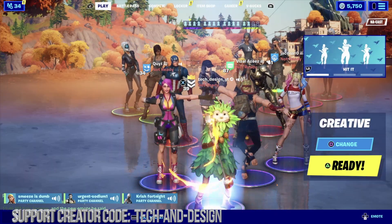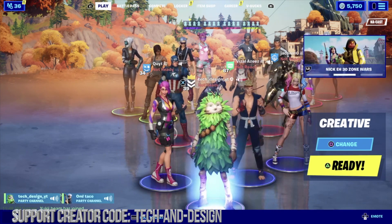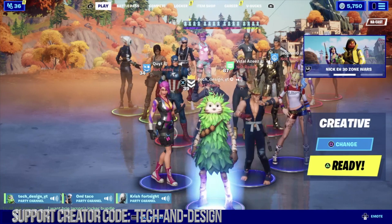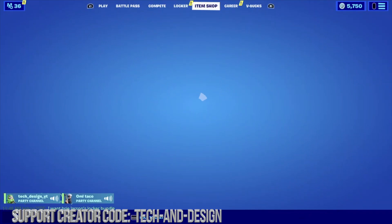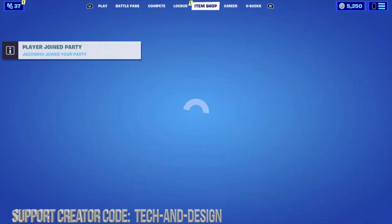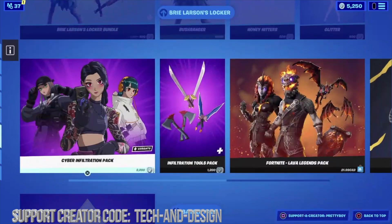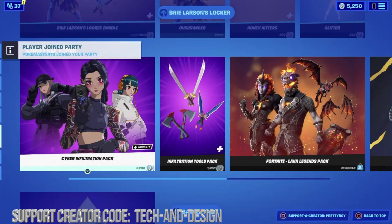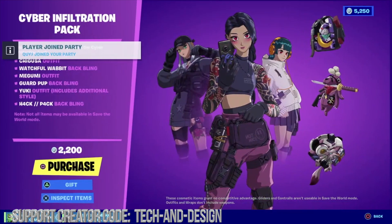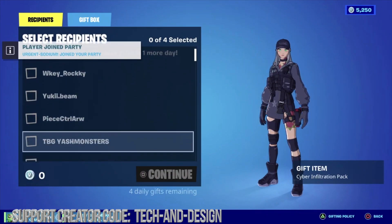We have one of the winners right here — Az — to claim his prize. Az is saying: can I have the cyber pack and the new emote? If not, just the cyber pack. So we're gonna go right into the item shop and take a look at the cyber pack that he wants. He does want the bundle, and we're gonna click on gift and scroll down to look for his name.